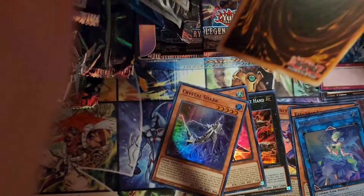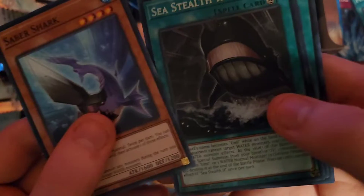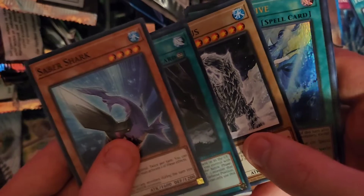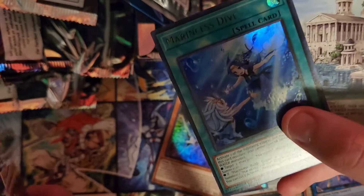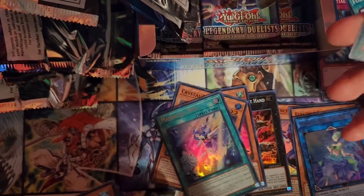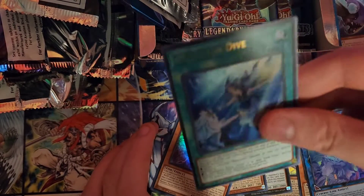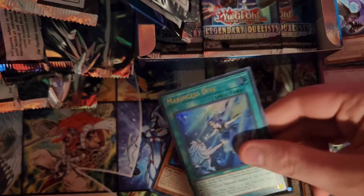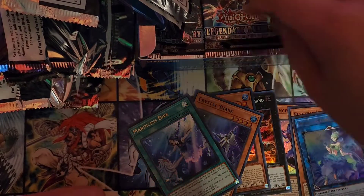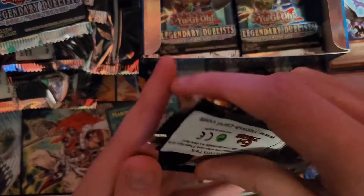Next pack. Come on. So... Saber Shark, Sea Stealth 2, Frost of Sword. Yes! Oh! Thank you! Oh! My Marincess deck is finally gonna be complete! Yes! Oh my gosh! Marincess Dive! I needed this card so much! Yes! Okay, perfect! That is awesome! Now my Marincess deck will finally be complete!